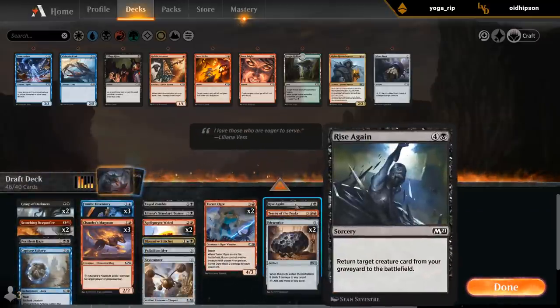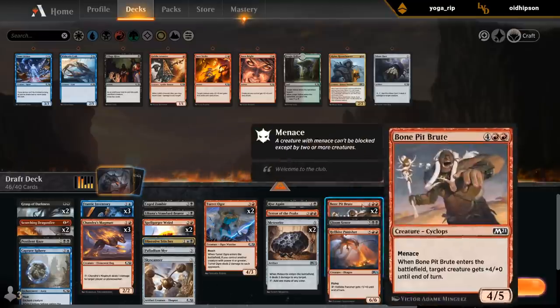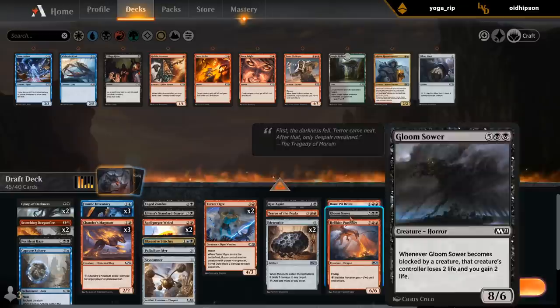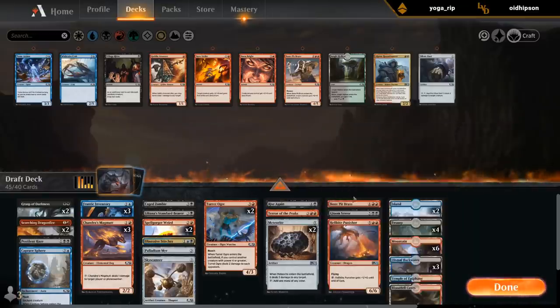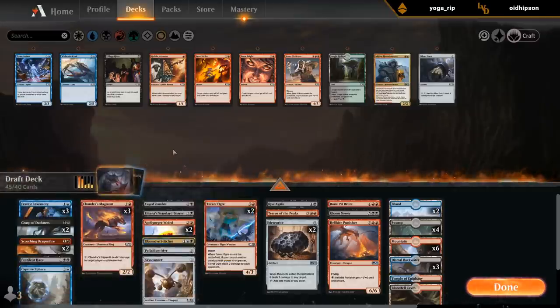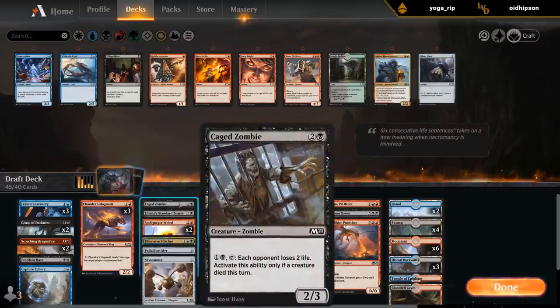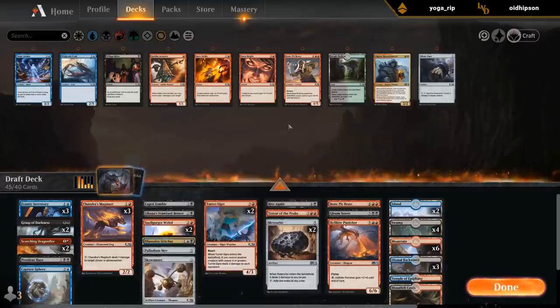Double Meteorite potentially, and I'm happy with the Rise Again. Can maybe cut one Brute. Play Gloomsower, Punisher, Brute, and Terror of the Peaks as kind of our curve-toppers. The triple Inventory on the splash is a bit of a weird one, but I think I've got a mana base to make it work. Magmuts can trade off early on and can maybe ping the opponent for a bit.